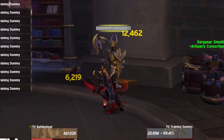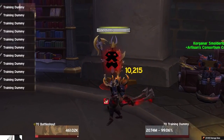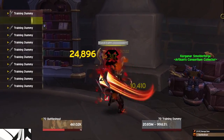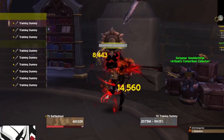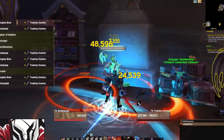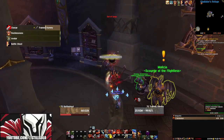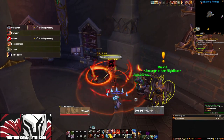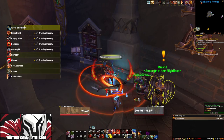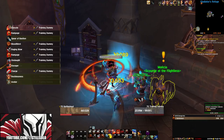Now let's talk about the rotation. Fury's rotation is very simple to follow and it flows pretty well. For your opener, the goal is to hit Enraged as soon as possible. It's going to look something like this: pop Avatar, Recklessness, then charge into the target, hit Ravager, Rampage, Onslaught, Bloodthirst, Spear Bastion, Rampage, and then start your single target rotation.